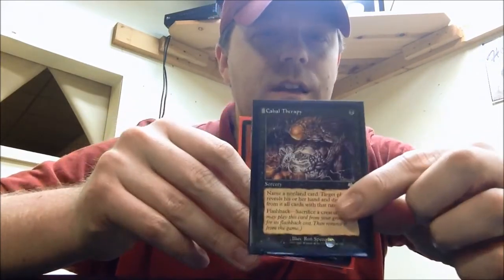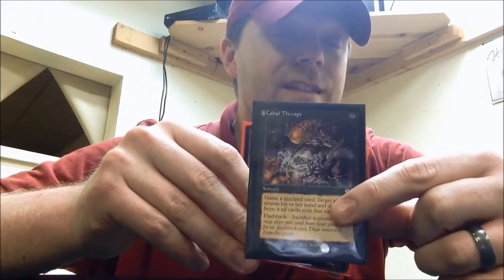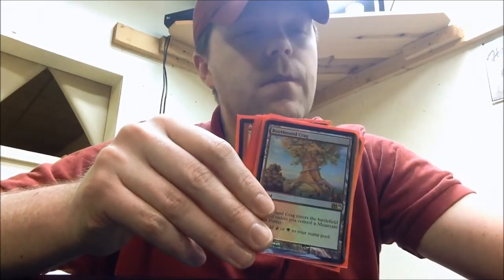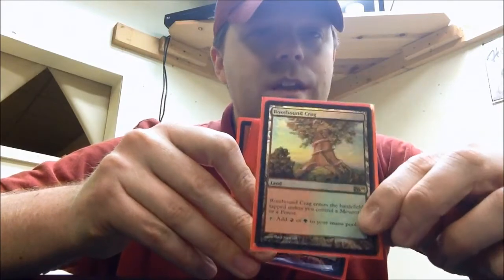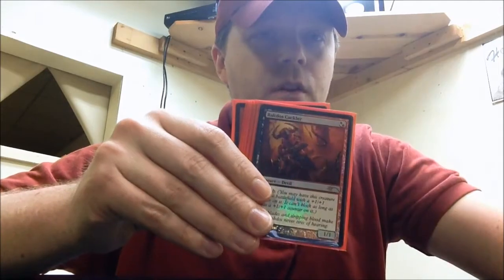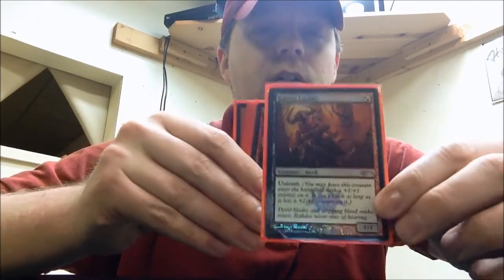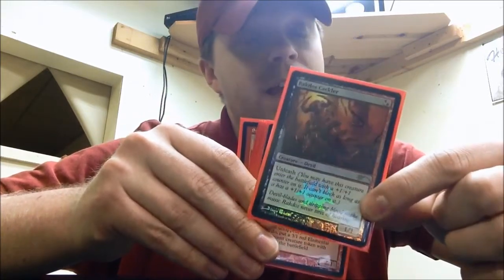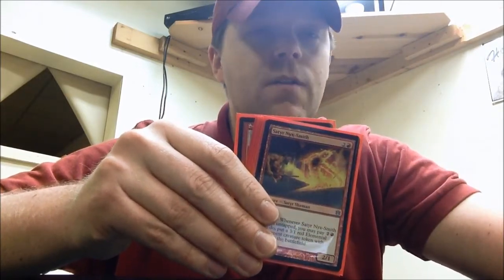I got a Cabal Therapy — I've been trying to pick these up for somebody else; hopefully if they see this, if you still want to do the trade, let me know. Then just stuff for cube: I already had Rootbound Crag in my cube but I didn't have a full one, so I got the full. Same with Woodland Cemetery — it was already in, I needed the full. Surprisingly, I did not have Rakdos Cackler in my cube, and I really do like red beatdown. So I got the promo because I didn't make it out for those FNMs when it was available.